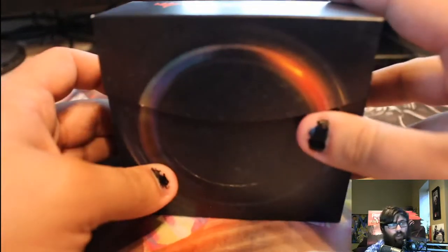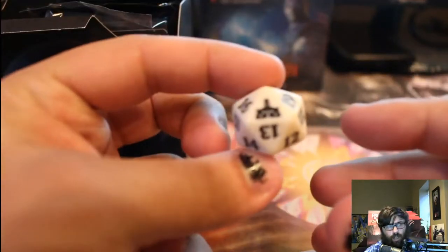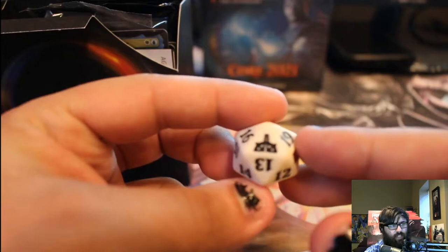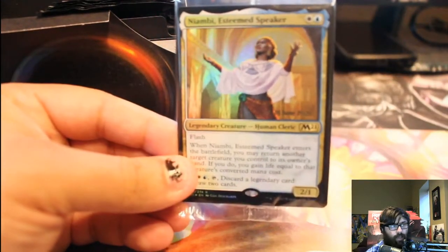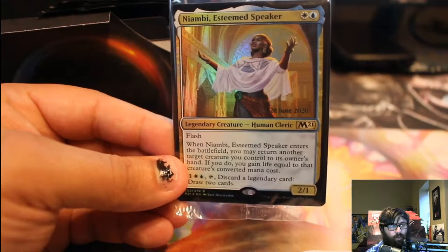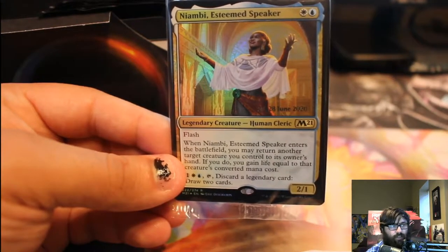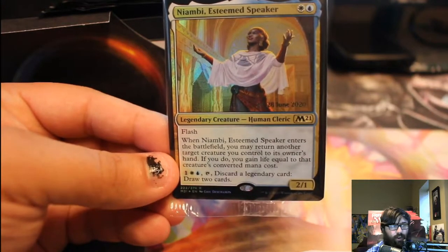You get a nice little nifty box. You get a dice — though why is this Rivals of Ixalan? That is weird. You get a date stamp card: Nyambi, the Esteemed Speaker. Flash, so you can cast it at instant speed. When it enters the battlefield, return another creature you control to its owner's hand. If you do, gain life equal to that creature's converted mana cost. And then you can discard a legendary card to draw two cards.